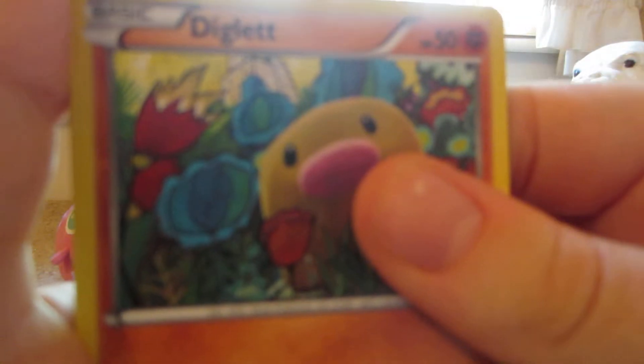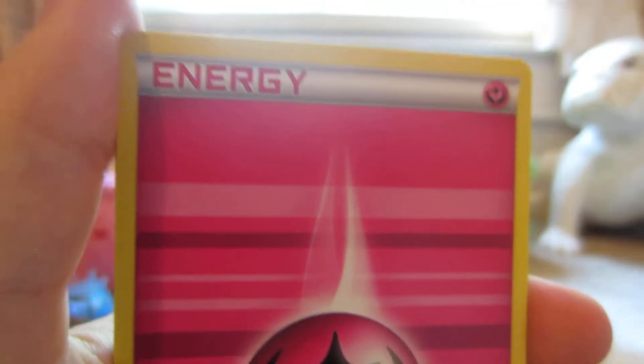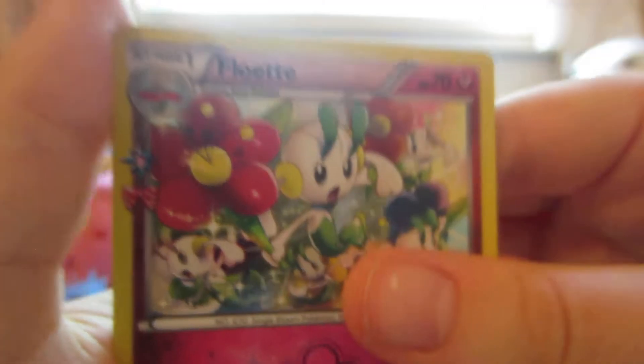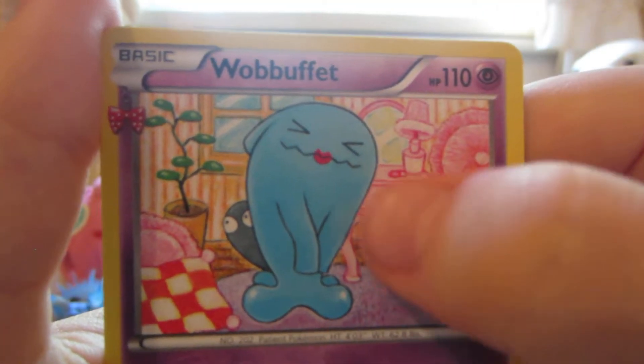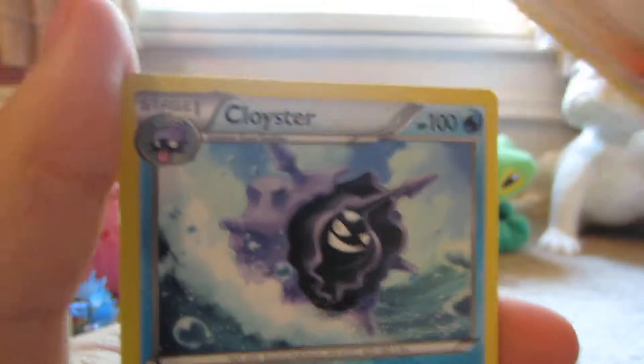Final pack — Pikachu. Here we have a Diglett, Paris, Pikachu, Fairy Energy, Diglett Reverse, Floette Uncommon Radiant Collection, Snorlax Rare, Wobbuffet — it's a female Wobbuffet, it's got lipstick — Wobbuffet, Pokemon Snorlady, and a Cloisters.